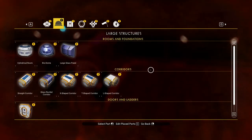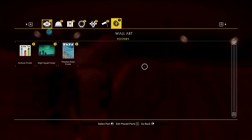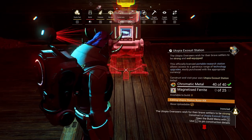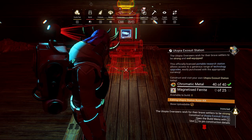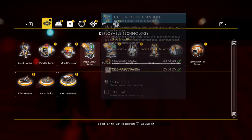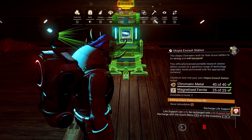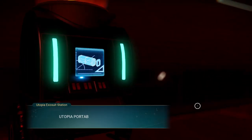Let's build the portable research unit. You have to build that — it needs magnesium ferrite. Let me make that up. Alrighty guys, I'm back. We've got the materials, let's go ahead and build this thing and see what it has to say. The portable research unit is online. You profit from this generous selection of blueprints.